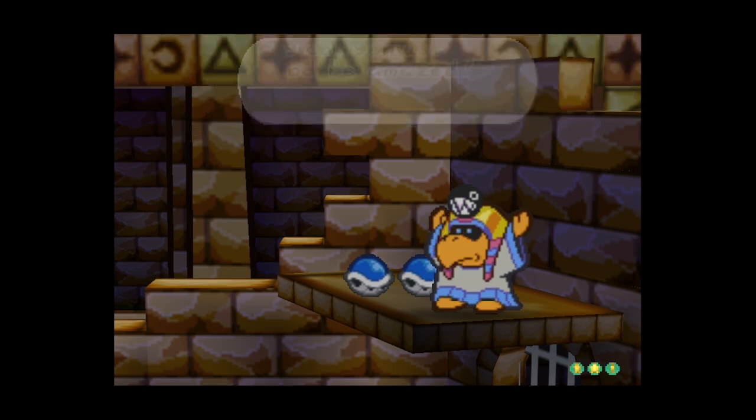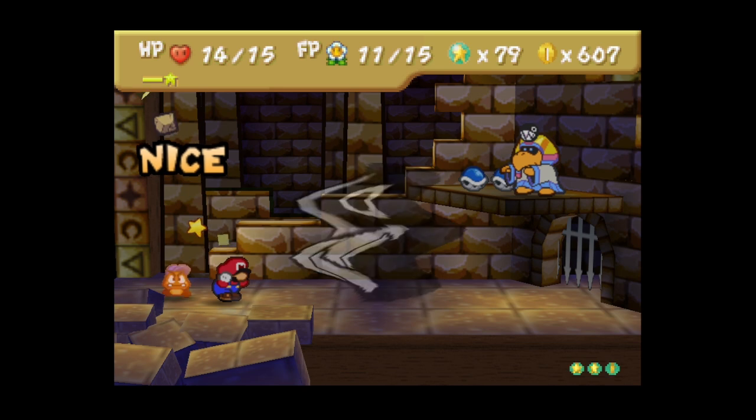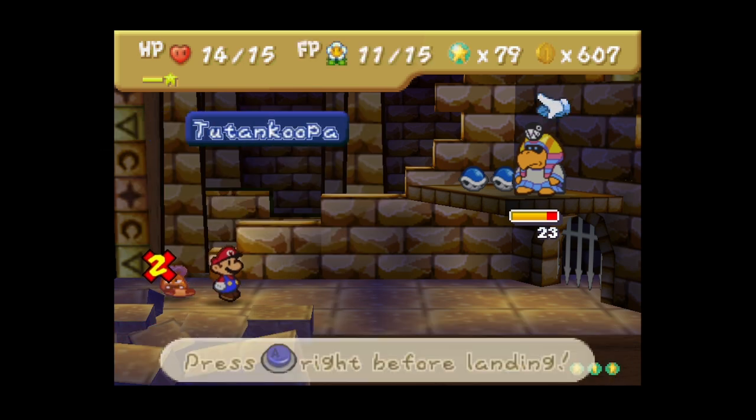Tutankoopa says: 'I'm a magical genius - watch and be amazed!' This attack is very hard to dodge. I couldn't dodge it on Goombario unfortunately, so that's unfortunate. But now I think I'm going to go for some Power Bounces.